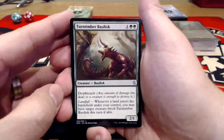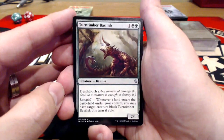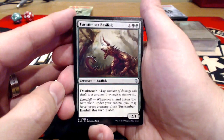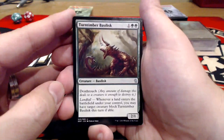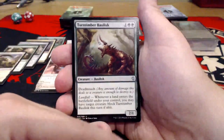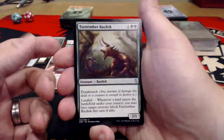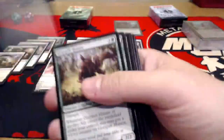Turntimber Basilisk — one uncolored, double green for a 2/1 with Death Touch. Also has Landfall: whenever a land enters the battlefield under your control, you may have target creature block Turntimber Basilisk this turn if able. You can force something to fight it — that's pretty good. I hate that you have to spend three mana, wait a turn, and drop a land. Well, you could drop him before you play a land on turn four. Decent.